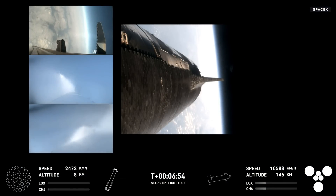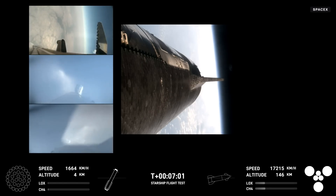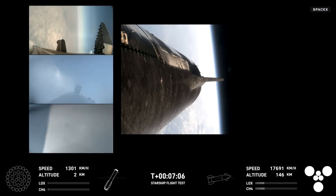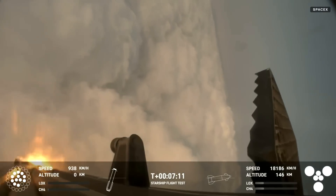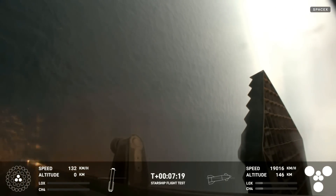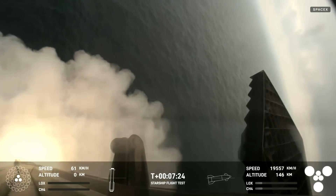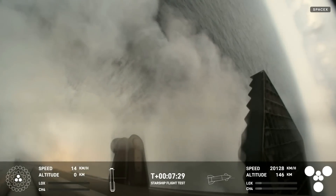We will be igniting 13 engines. On your left-hand side are three views from the booster, and your right-hand side a view from the ship. You can see those grid fins on the left-hand screen rotating and turning to guide the booster. And there's that landing burn — just begun — and you can see the water below. We have splashdown!